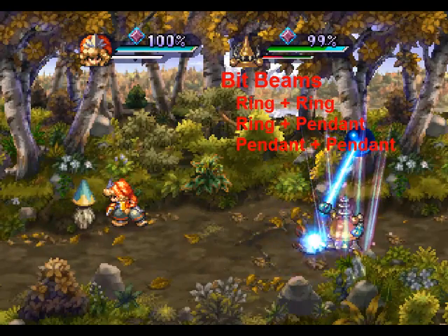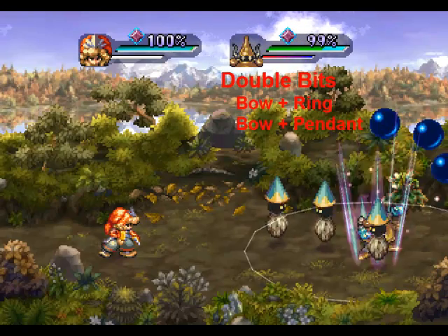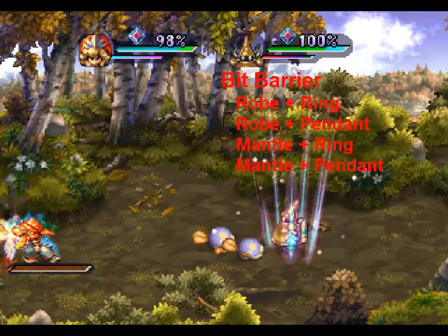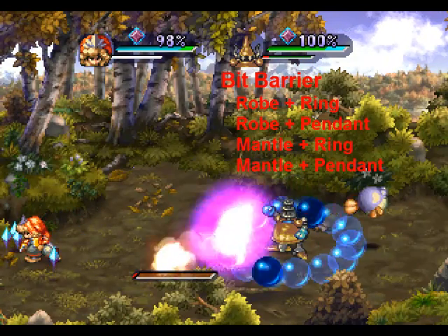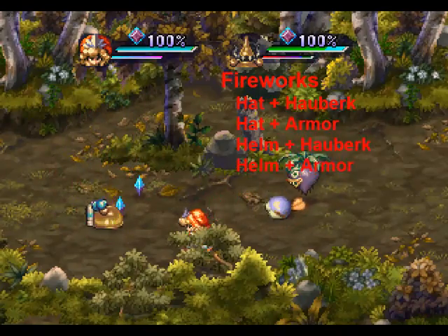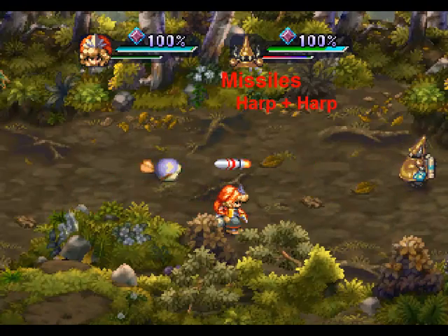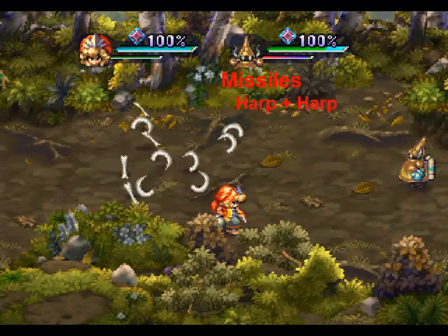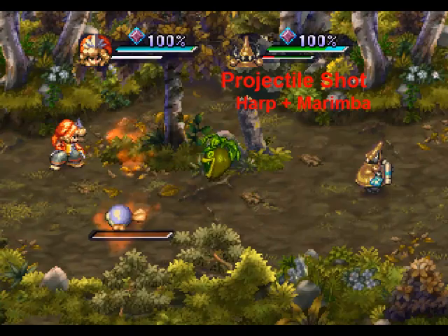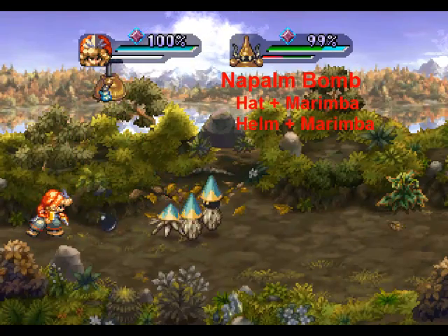All logic blocks are built by combining two pieces of equipment, and there are three basic types of logic blocks. Green blocks are specific to one of the six attack types, and can only be equipped to a golem of the same attack type as the block — so you won't be able to equip shotgun blocks to a chainsaw golem or anything like that. This also means whatever weapon you use to build your golem, you're going to need more weapons from that same attack type to build green blocks for it. Red blocks are attacks which are not specific to any attack type, so they can be equipped to your golem no matter what weapon you use to build it. Blue blocks are defensive or evasive actions which are also not specific to any attack type.